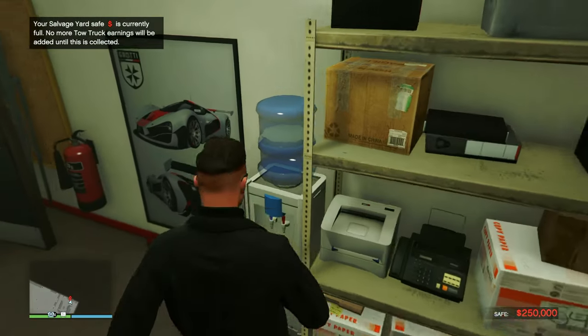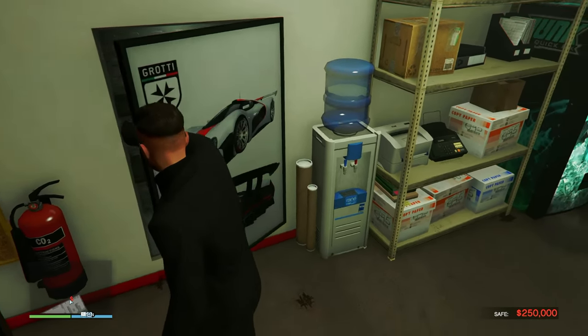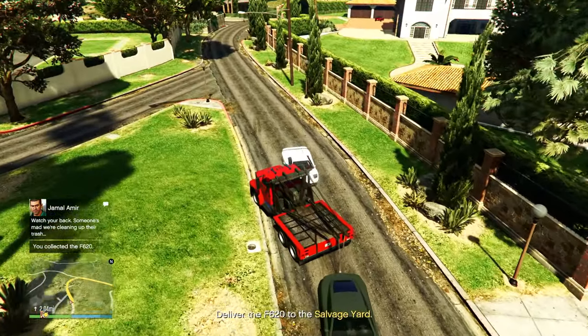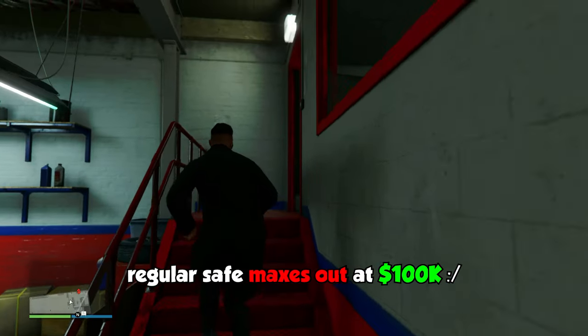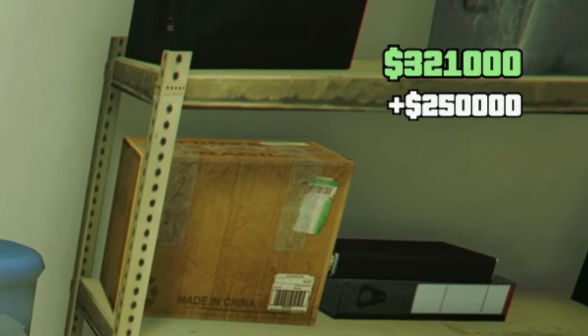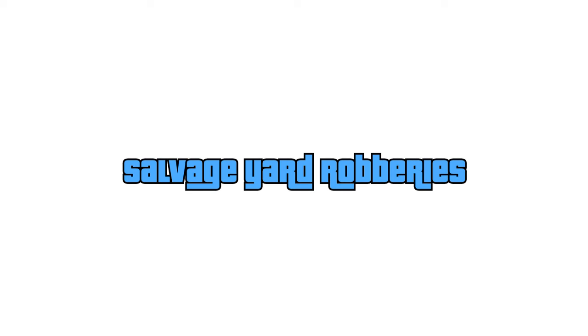An even nicer way to make money with the salvage yard is through the wall safe. Walk up the stairs inside your salvage yard into the little office - if you bought the wall safe upgrade, it's hiding behind a poster. The wall safe ties in with the tow truck service: the more vehicles you tow and get salvaged, the more money you'll make every in-game day. The most you can make every in-game day from the safe is twenty-four thousand dollars. Without the wall safe upgrade the safe maxes out at a hundred thousand - after just four in-game days you'll have to collect. With the upgrade it maxes out at 250,000, so you won't need to collect until ten in-game days. Just buy the wall safe upgrade.